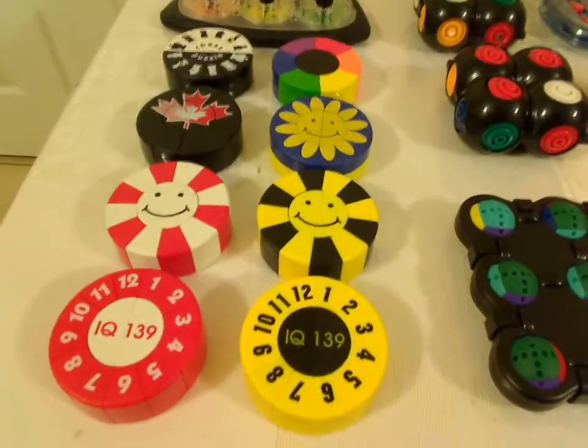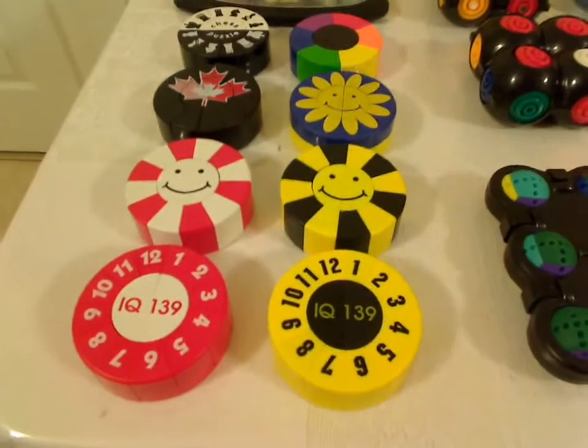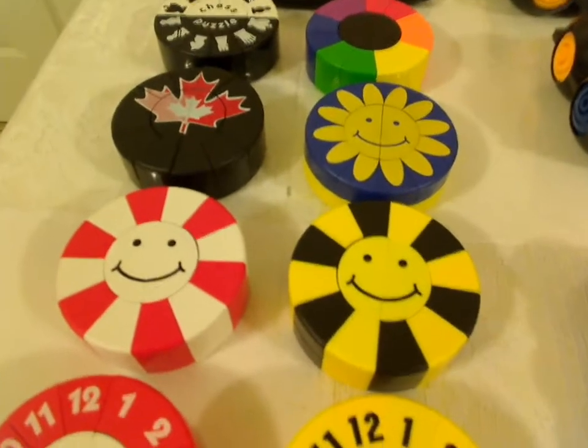On the left, on the bottom, two IQ 139 pucks — one red and white, one black and yellow. Two radioactive pucks — one red and white, one black and yellow.